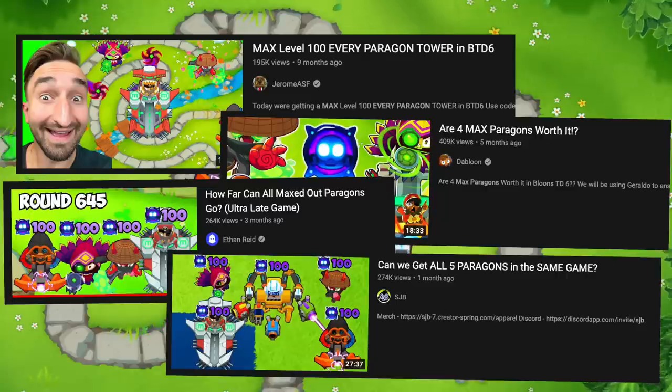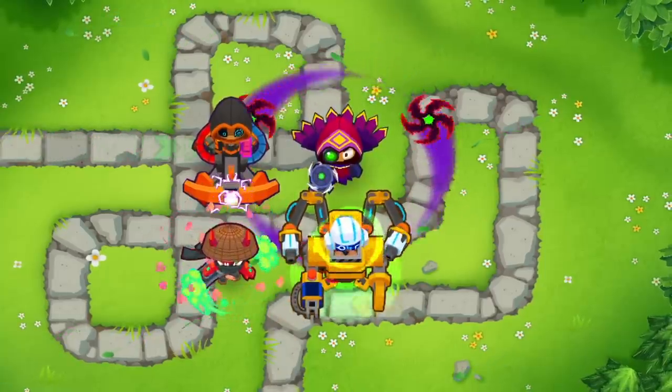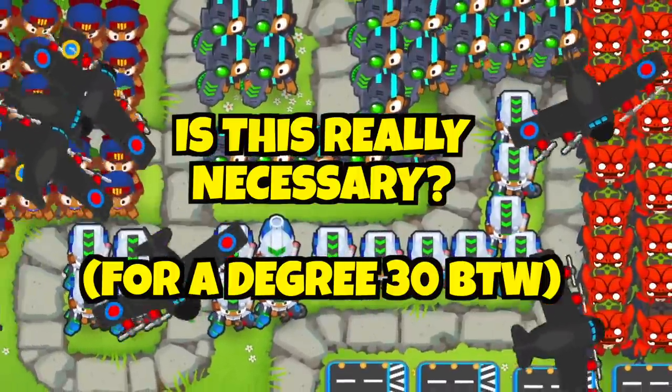This also means that update 33 might be the last one where we are able to get all paragons in one single game. What I'm trying to say is — isn't this a little bit too tedious? Is getting hundreds of towers and even more upgrades really necessary for every single boss fight and every single late game run?